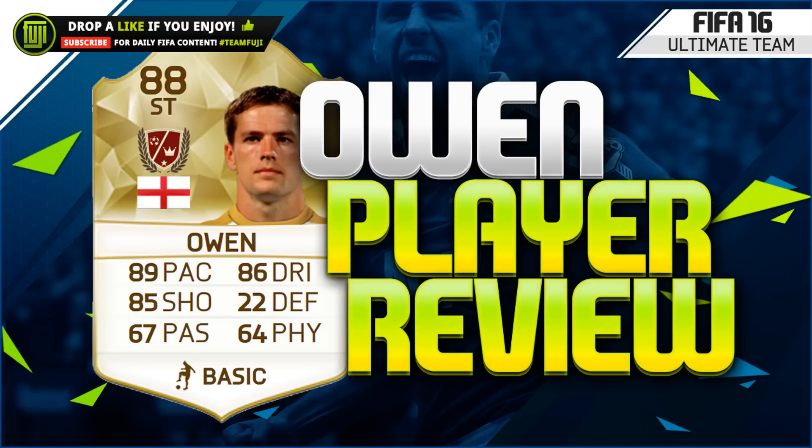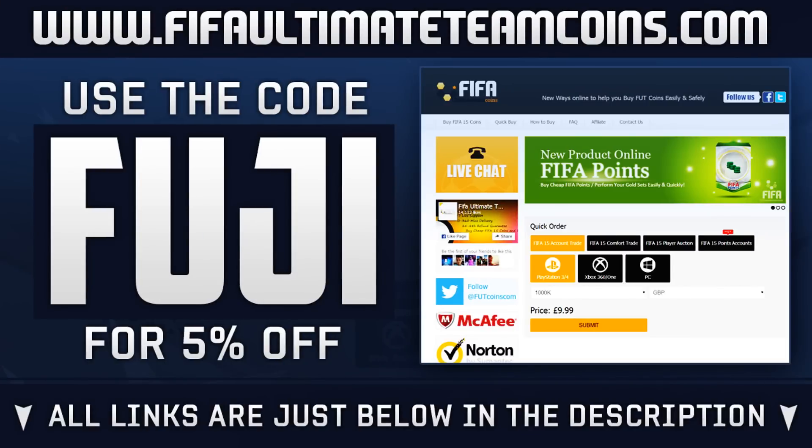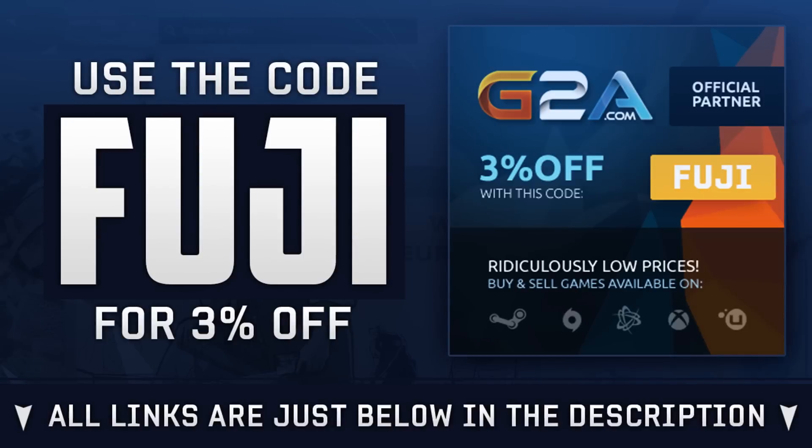If there are any other players you'd like me to take a look at, drop them in the comments. If you need Ultimate Team coins to purchase any legend yourself, head over to feverultimateteamcoins.com - they're safe, automated, and reliable. Use code Fuji for a discount, or if you need game codes, check out G2A - links are in the description.